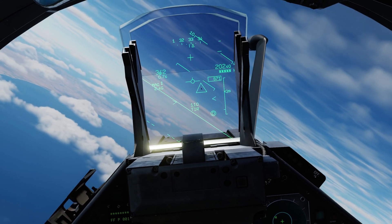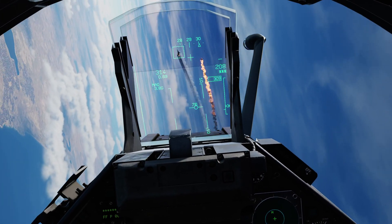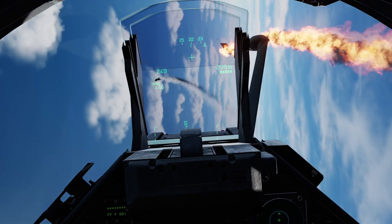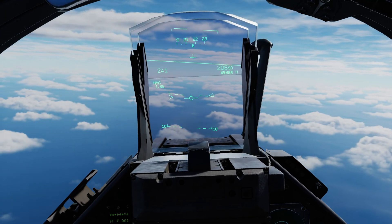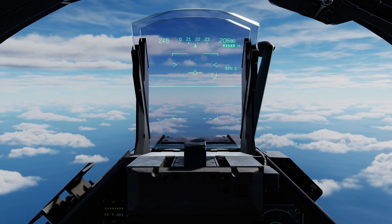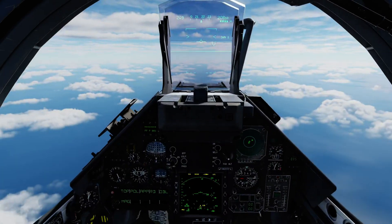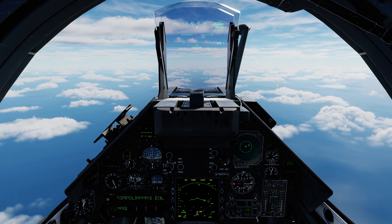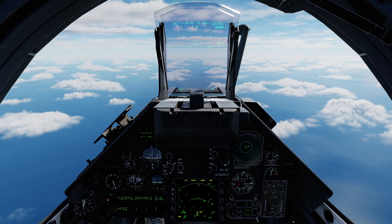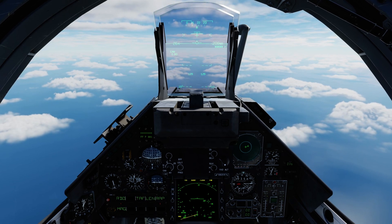The second missile also has tone. Fox 2 again. That's a kill — the first missile didn't track, but the second got him. Tapping unlock returns us to normal BVR mode. Moving the CNM switch back to neutral returns to nav mode. Two magic missiles expended, one aircraft killed. In the M2000C you can carry two 530s and two Magic 2s for a total of four missiles, then you're down to cannon — CNM switch forward for cannon mode.